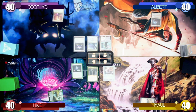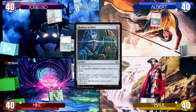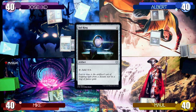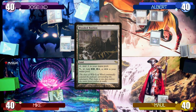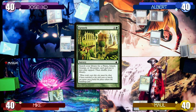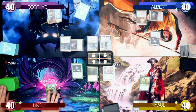Jose starts Turn 2 by playing an Island, tapping both lands and his Sol Ring for 4 mana to cast a Hedron Archive. I draw a Sol Ring and cast it, play a War Room as my land for turn, and pass the turn to Maul. Maul plays a Farseek and searches his library for a Stomping Grounds, then passes to Mike.